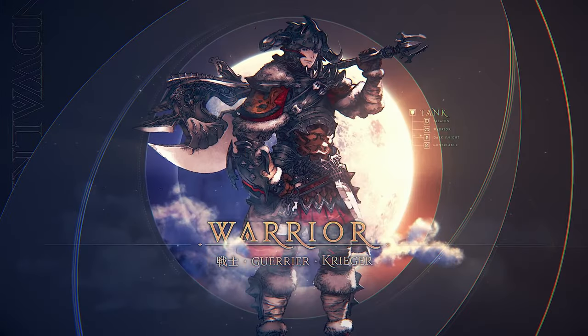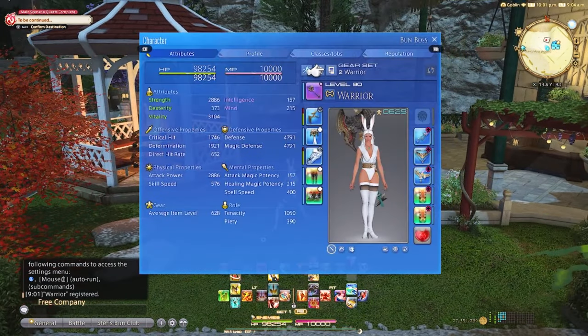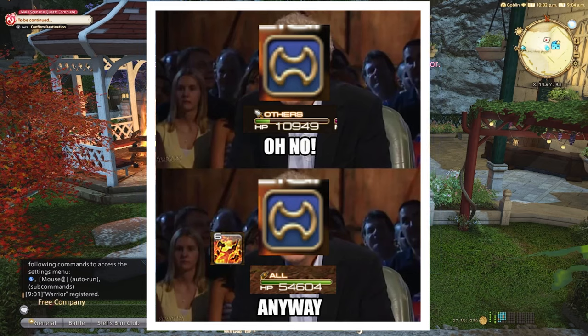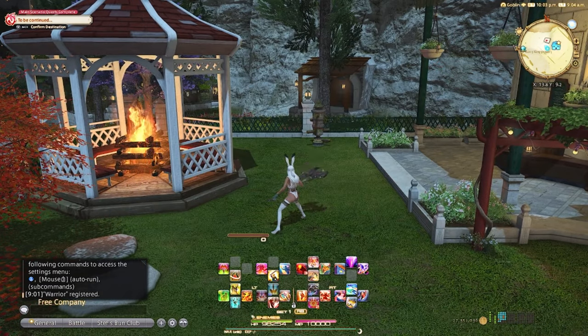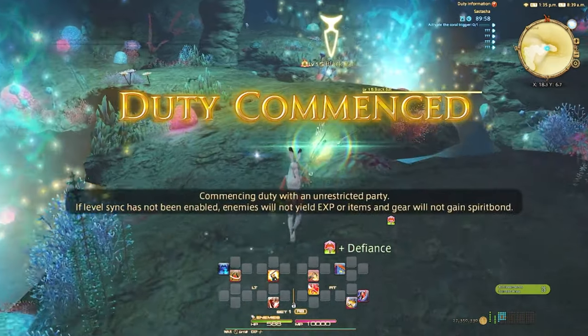Tank stance on. Upgrade your gear regularly or you'll do poor damage, and equip your job stone at level 30. Keep at least one mitigation up at all times through leveling — when you get more, use two maximum. Let's jump into your first dungeon.